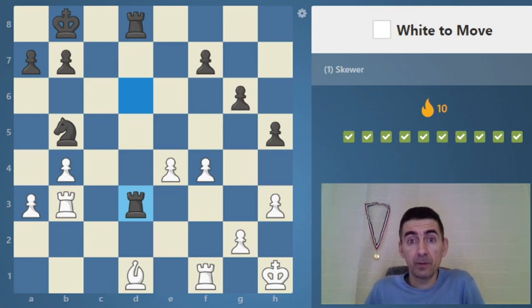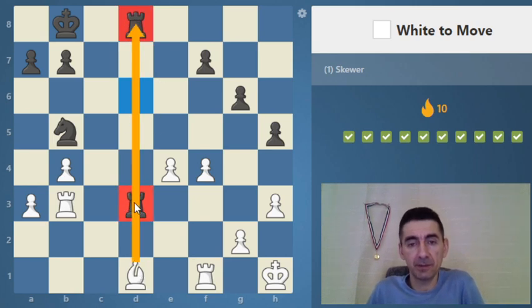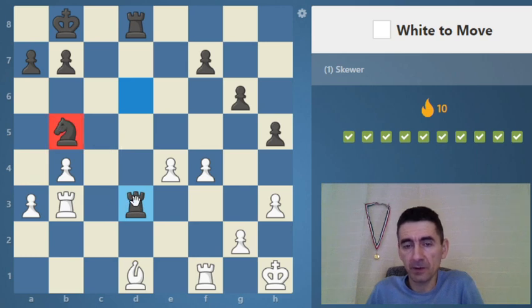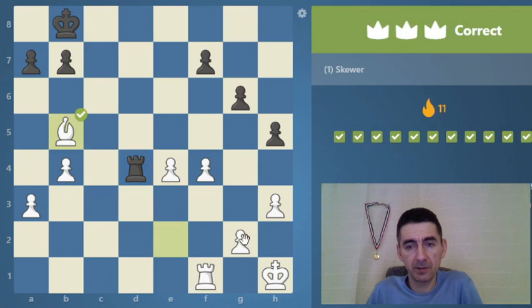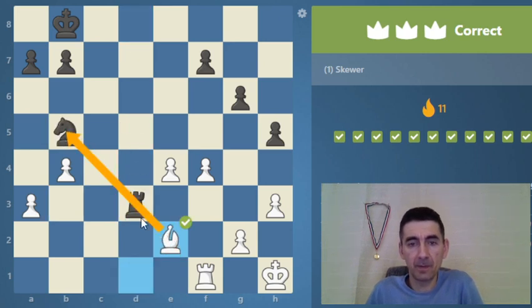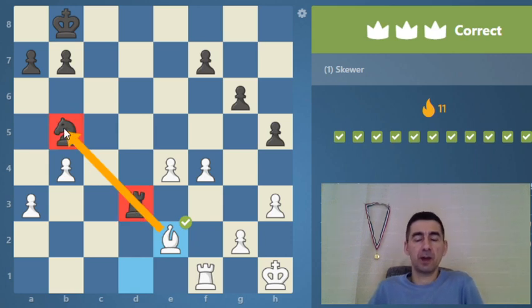The skewer is possible when there are pieces on the same file, rank, or diagonal. They are on the same file but probably we can't make a skewer there; however they are also on the same diagonal, and that looks like a good skewer for the bishop. First we need to solve the rook problem — probably take it — and then we make the skewer. Bishop e2, the rook needs to move, and then the knight will be captured.